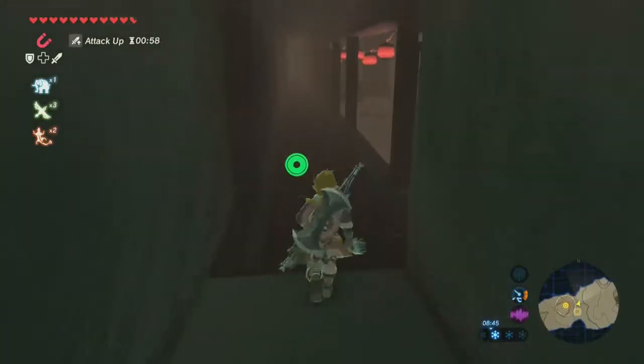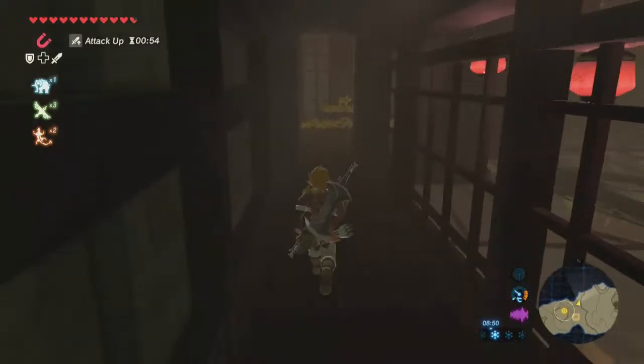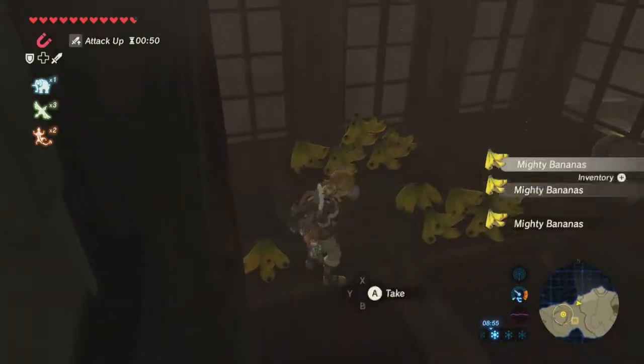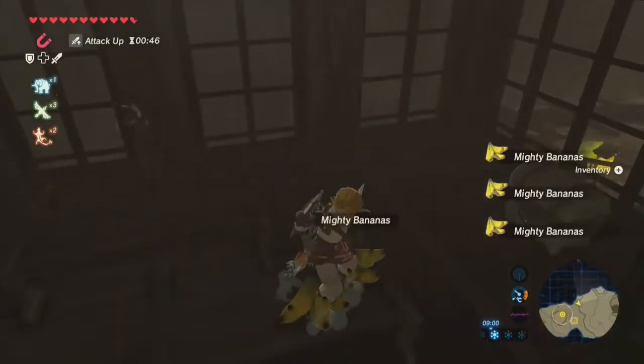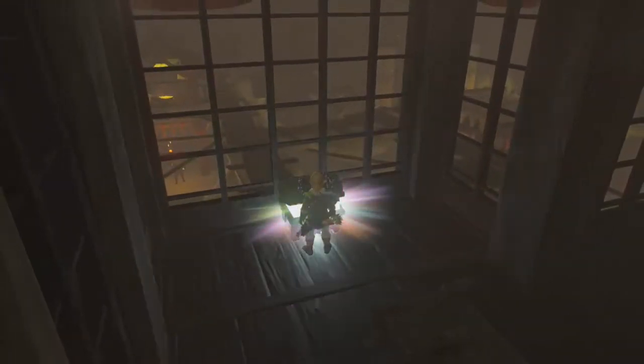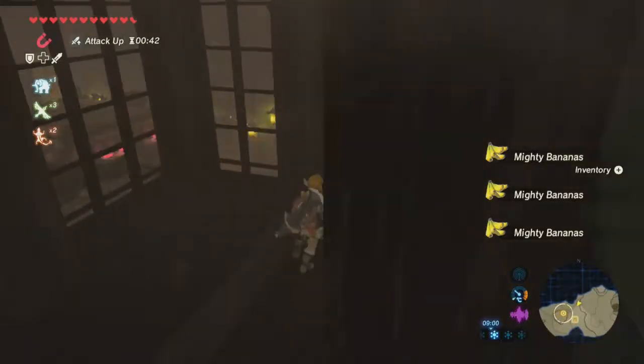I am so glad those voices are in Link's head and cannot be heard by any of the enemies, because we would be dead immediately. You get a smorgasbord full of Mighty Bananas, which are very good for both healing and distracting the enemies. Nice bit of Topaz there, which is more rupees.